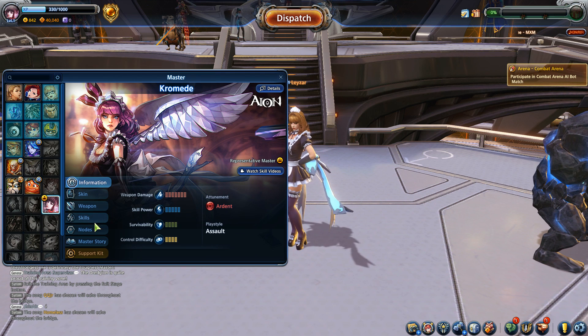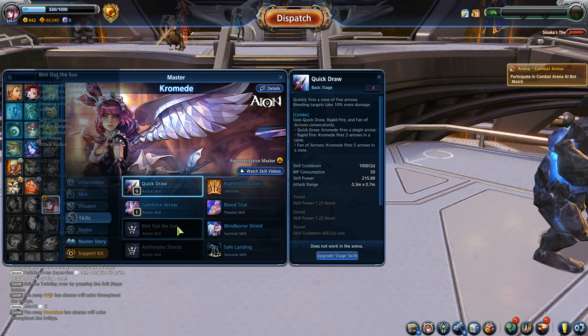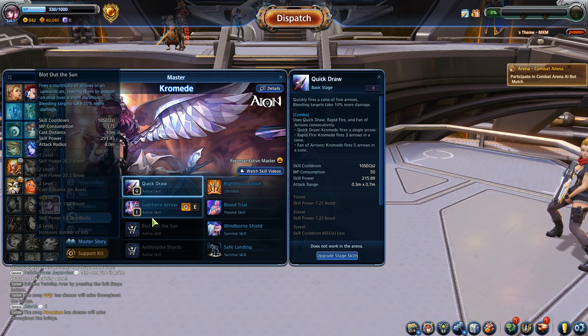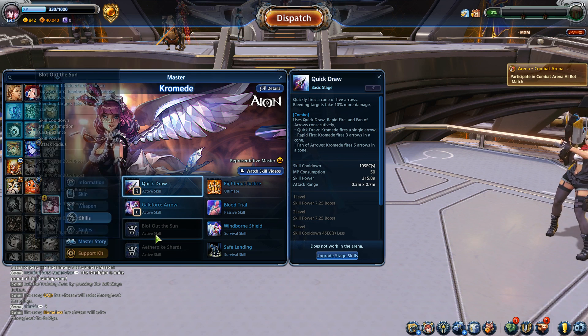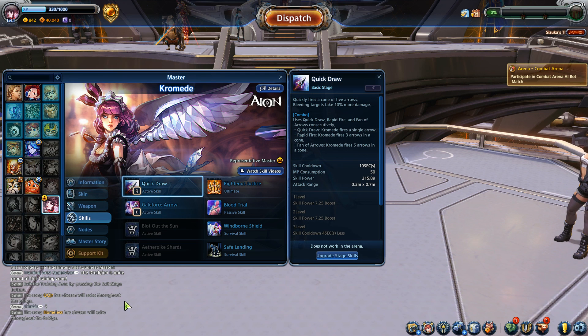One thing I forgot to mention last time we did MXM content: each and every single master has two additional basic skills which you can put on your Q and E, so you can customize each master depending on what kind of foe you're facing, what kind of map, whether you're doing arena or the five-on-five. Today we're going to be looking at Chromedi with this absolutely awesome maid skin.